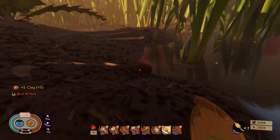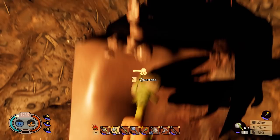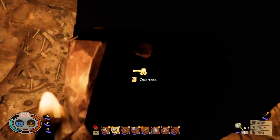Quartzite you can find in underground tunnels. It looks like this and you need a hammer to harvest it. Just hit it a few times, it'll break into smaller chunks, then pick the quartz up.